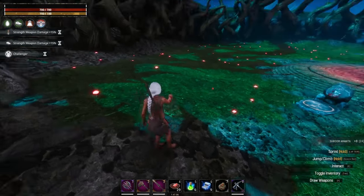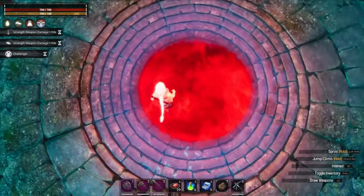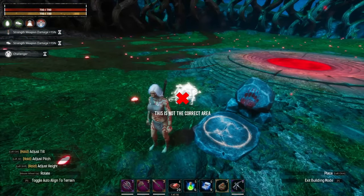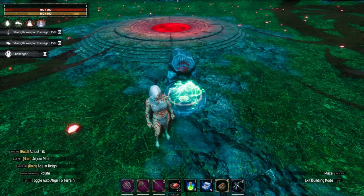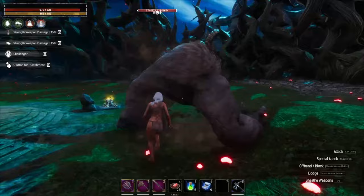You can come here and get a whole bunch of Amanitas. It looks like we're in an instance from the Jebel Sag dungeon. I should also mention — if it's not the correct lure location, they won't let you place a lure. It will be green if it is correct, so don't be afraid of accidentally wasting them. Then our big boss friend will appear after a moment.